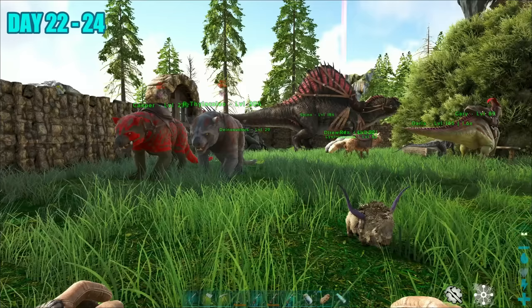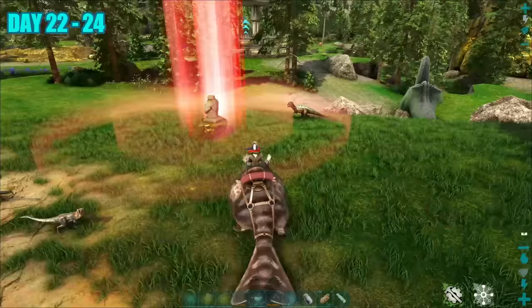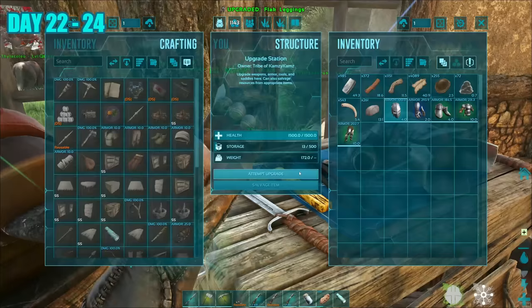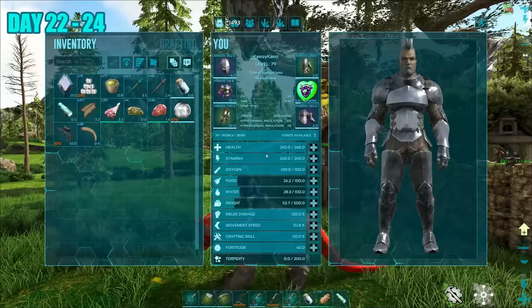Now that I had a pair of R-type Thylas, I decided to breed them for the next few days to get the best stats from the pair. Within that time I also went out loot hunting and got myself a set of Thyla gear, then upgraded it as much as I could before finally settling on a Thyla I was happy with. These stats look pretty decent — I'll keep this one.